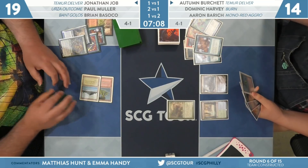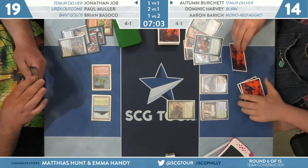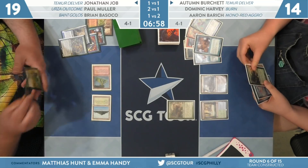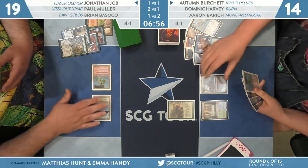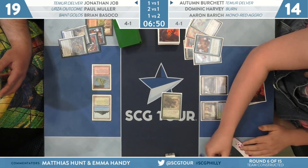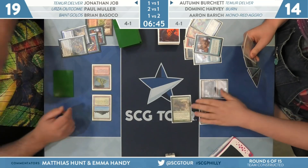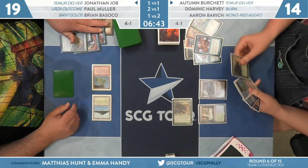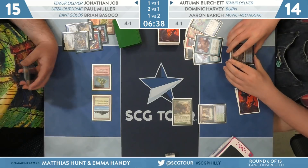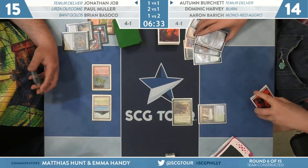This Daze is so strong because Autumn took the opportunity to make their own Tarmogoyf, which means the Wrenn and Six in Job's hand doesn't even matter. If he'd gone for it, it would have resolved. This is the bread and butter of Delver decks — you play a threat and keep your opponent on the back foot every turn while you deal four, then three, and just answer whatever they do that impacts the battlefield. Autumn has the Tarmogoyf, more lands, a second Tarmogoyf in hand. Job goes to 15 and Job's hand just isn't going to deal with another Tarmogoyf.